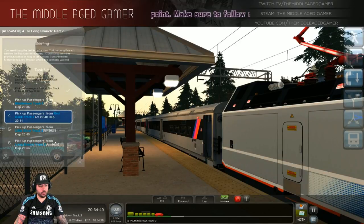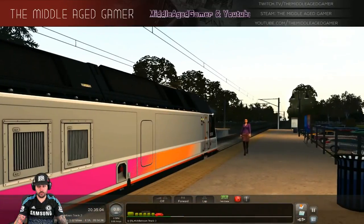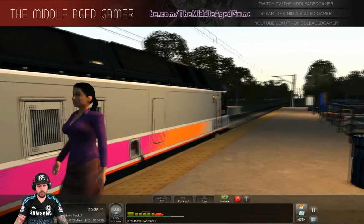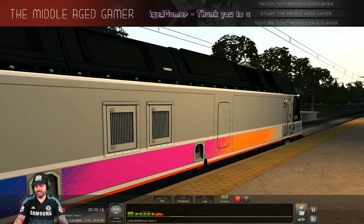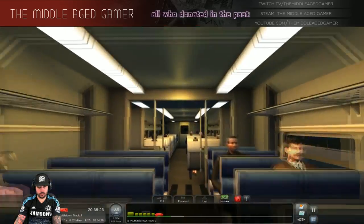We are in Middletown heading to Red Bank next, then Little Silver, and then we'll end up in Long Branch once it's all said and done. I think we're making pretty good time so far. Taking a quick look in the cab — so there are two different sides, one facing forward and one facing backwards, set for the very end. There's a little four-seater at the very end right there.